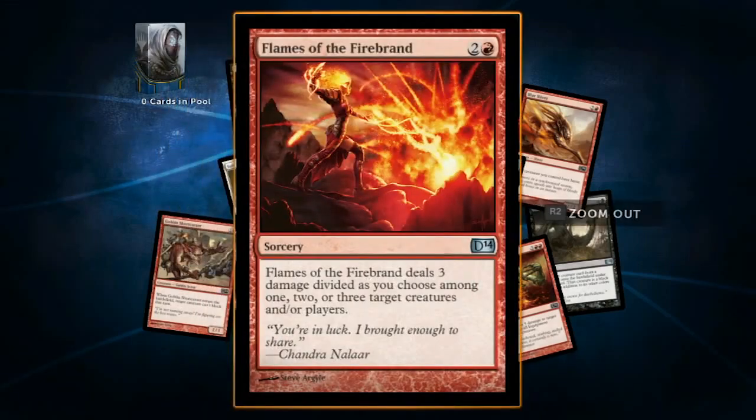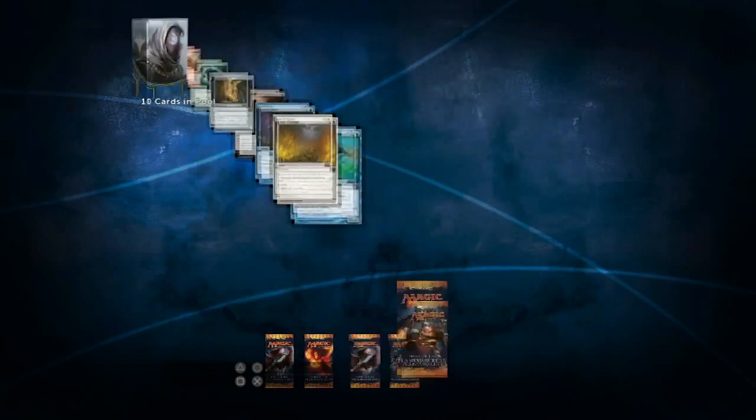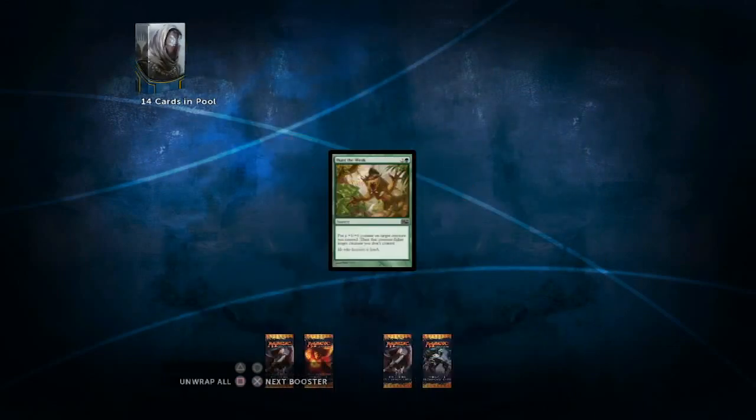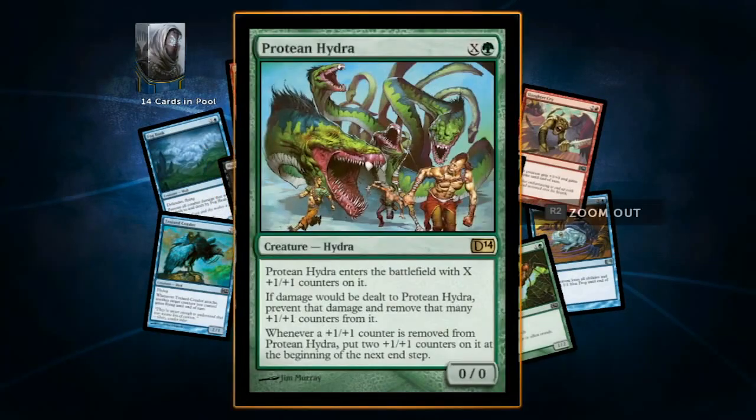You don't really know what's going to be the best deck possible, you don't know what the best combination is, you just kind of pick what you think will work. You make sure you include some creature removal like Flames of the Firebrand right here, and you just go with it. You play and figure out what works and what doesn't, and you can add and remove cards in between matches in order to make your deck what you want it to be.